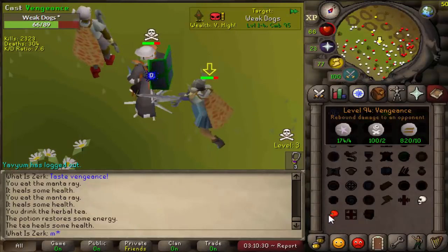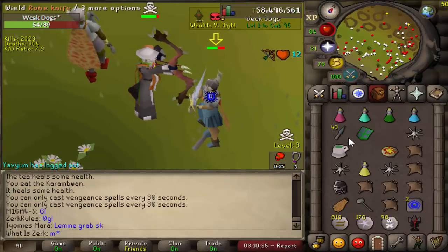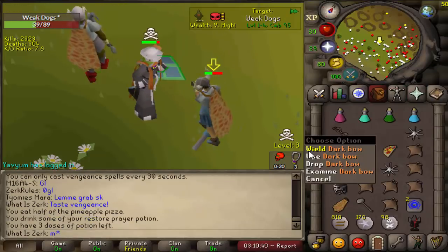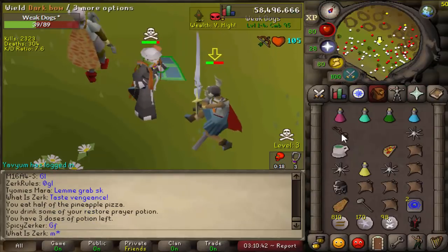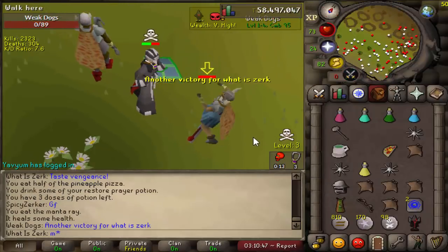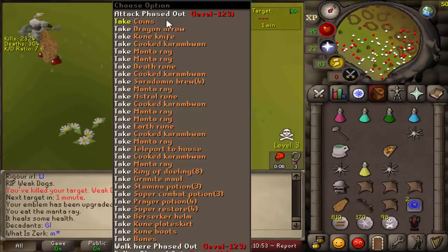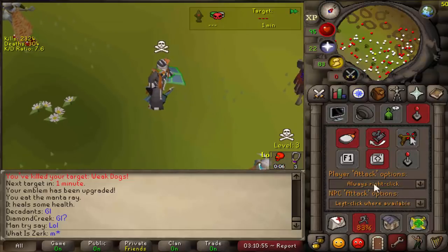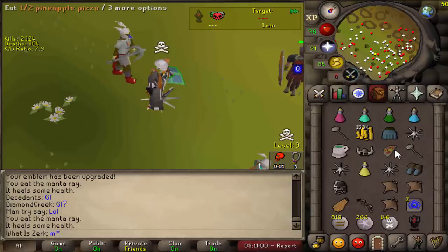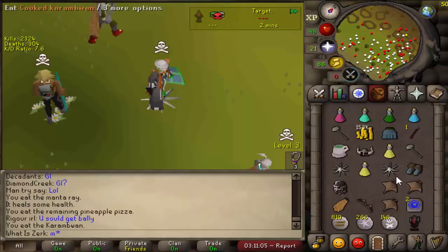35 hit but he hit zero, sadly. 12 XP drop. He just hit big on our vengeance — 39 HP. I should have G-mauled him, I could have killed him with just the dark bow whack then. Let's go for the spec. Good fight man, another victory. Not too sure why he said good fight before he even knew he was going to die, but good fight dude. He's actually risking quite a bit considering he was unscored.